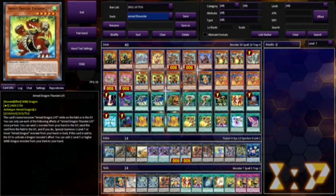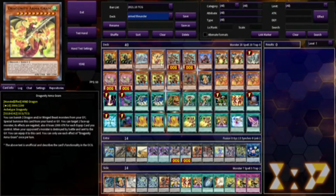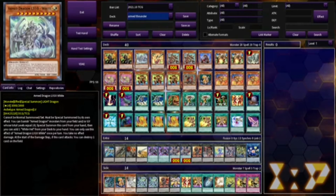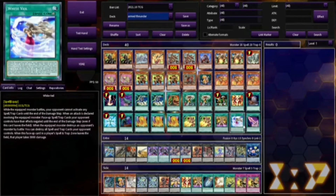Since this is an Armed Dragon deck, we do have backups like Thunder Arm Dragon level 10, and they focus as monsters as well. Armed Dragon White and Armed Dragon Level 10 — White focuses on a great monster, which is why we run another equip spell, White Veil.